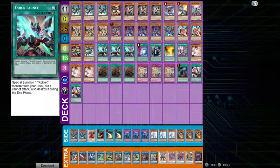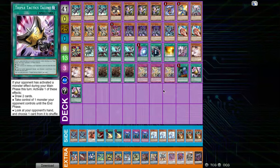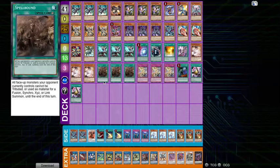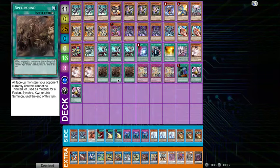Then we have Purrely. Going first against Purrely, we put in triple Spellbound, triple D-Barrier, Call by, and the 2 Talons. We take out Imperms, Valors, and Droll. The reason I put in Spellbound over something like Imperm or Valor going first is for two reasons: one, it plays around Stray, so if they activate Stray as their first card and then do a Quick Play spell, we would not be able to target it with Imperm. However, we will be able to negate at least the Xyz effect with Spellbound. Secondly, they probably are not playing Crossout for Spellbound, whereas they would have something for Imperm or Valor.